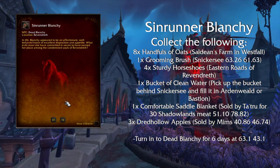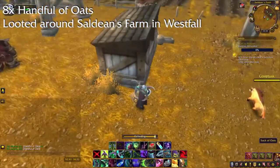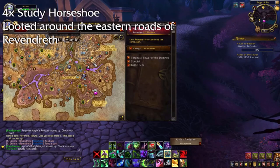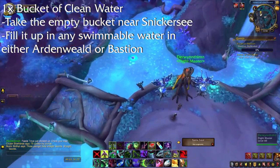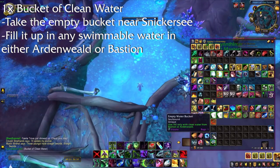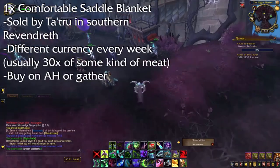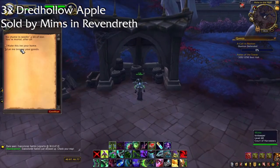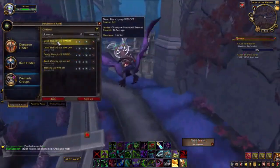Sin Runner Blanchy — requires giving 6 different items on 6 different days to Dead Blanchy in the Endmire area of Revendreth. She spawns at these coordinates every few hours; the best way to find her is to join a party or raid waiting for her to spawn. The 6 items are: 8 Handfuls of Oats found around Saldin's farm in Westfall; a Grooming Brush given by Snickersnee at these coordinates in Revendreth; 4 Sturdy Horseshoes found around the eastern roads of Revendreth; a Bucket of Clean Water — get the empty bucket behind Snickersnee and fill it in Ardenweald or Bastion; a Comfortable Saddle Blanket sold by Taltrus at these coordinates for 30 meat (the kind of meat changes weekly); and 3 Dreadhallow Apples from Mimps at these coordinates in Revendreth. Get all 6 items first and then turn them in to Blanchy daily.